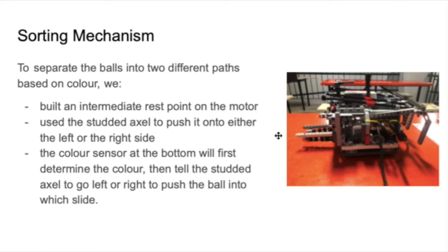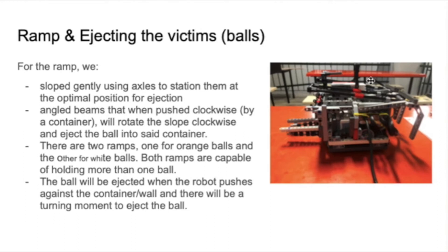When the robot goes back and reverses and hits against the wall, it will launch the ball. It's sloped gently using axles to station them at the optimal point for ejection. Then the angle of beams will be pushed clockwise by the container, which is built at the height needed to hit the container. The two ramps are for orange balls and white balls respectively, and are capable of holding more than one ball.